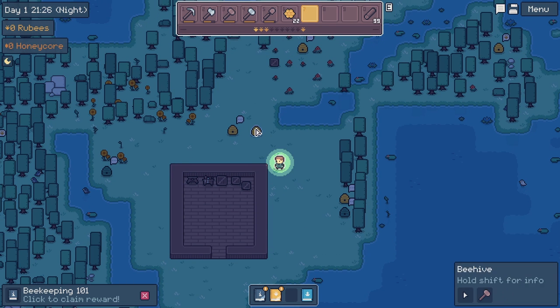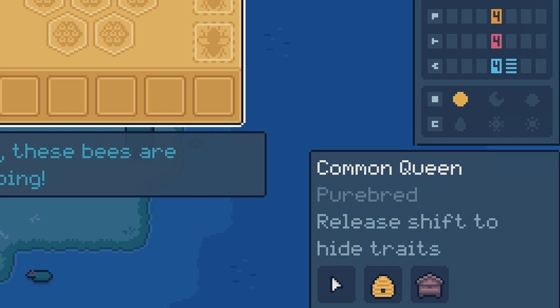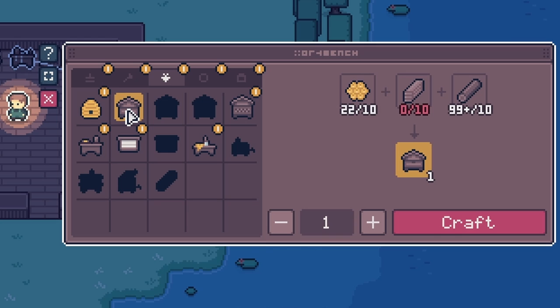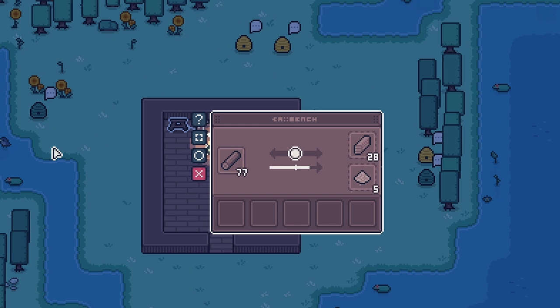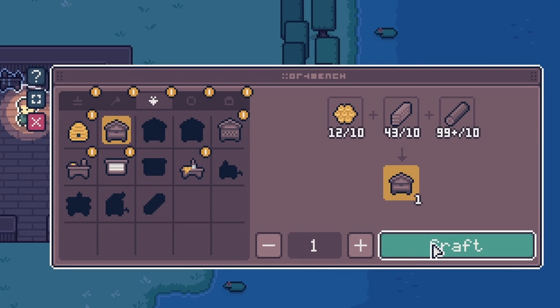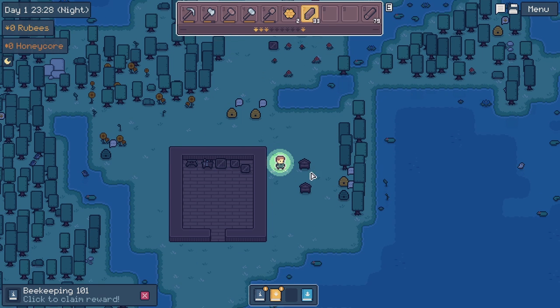I'll put this brand new hive right up here next to the other one. And then if I put the blessed bee in it with the other bee, do I get like a super cool bee? Just a common queen — nothing too interesting. The bees are sleeping, quiet time. Now would actually be a good time to make up one of these things, an apiary. We probably need some wooden frames for the apiary too.